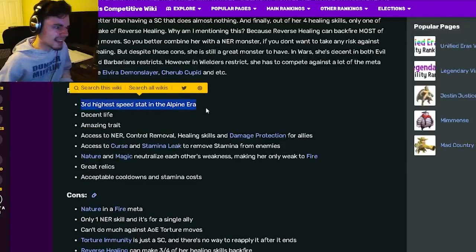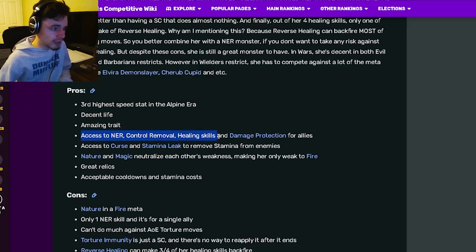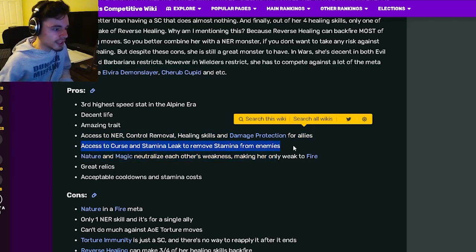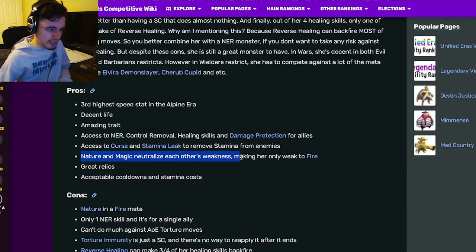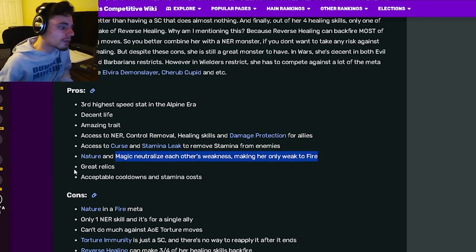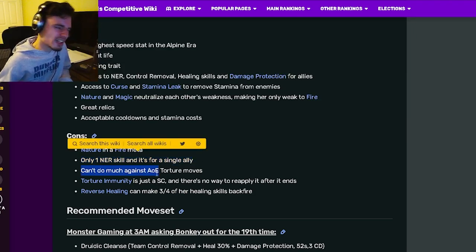Going down to our pros and cons: she has the third highest speed stat in the alpine era, which is really good. She also has decent life, amazing trait, access to NER control removal, healing skills, and damage protection for all allies, and then access to curse and stamina leak to remove stamina from enemies. She also has acceptable cooldowns and stamina costs.